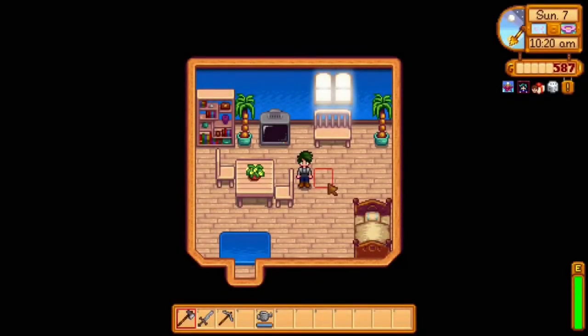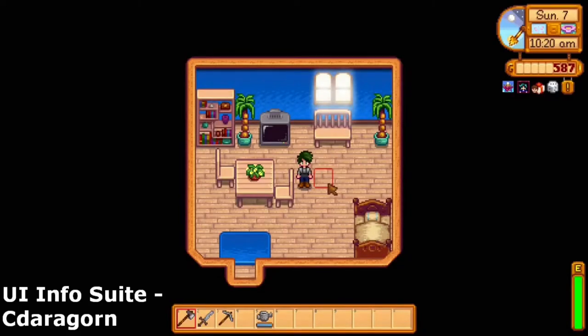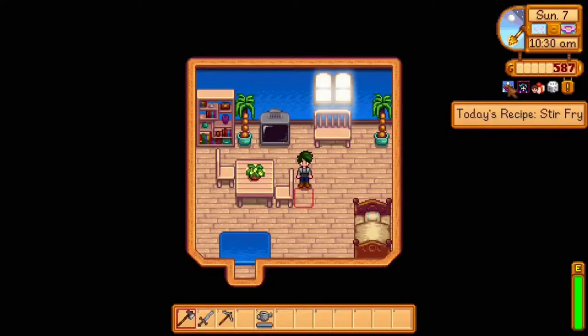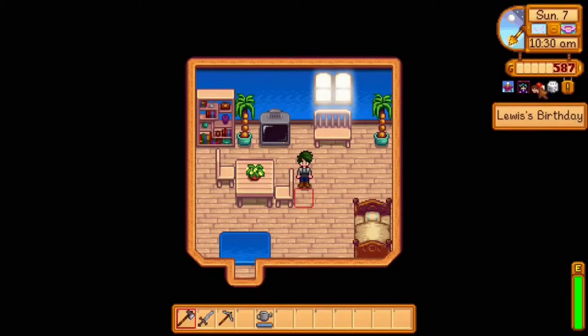For my next mod, I'm going to be talking about UI InfoSuite by CDargon. This mod — you could probably have already figured out what it is if you've watched up to this point, because you can see up in the top right corner there are little icons. Today's recipe, the Traveling Merchant in town, Lewis's birthday, what my luck is — this is all stuff added by UI InfoSuite. It's a really good companion mod.